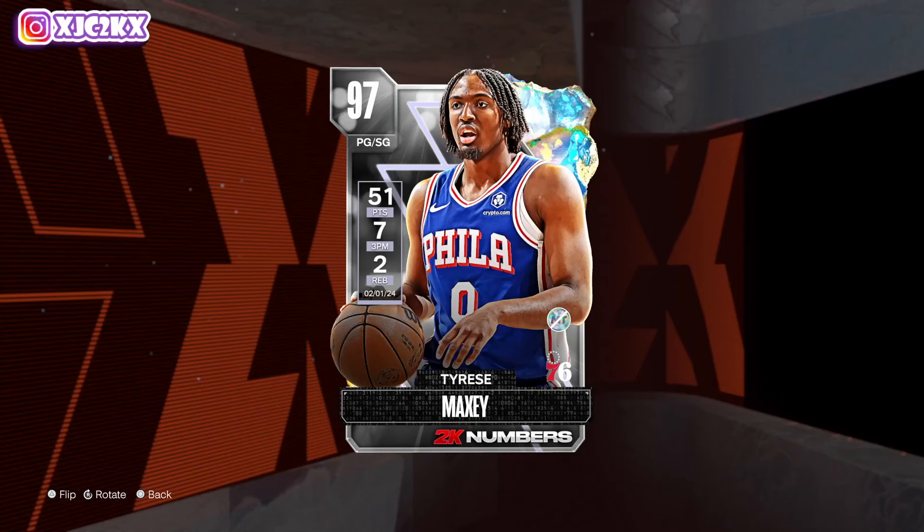What is good YouTube, welcome back to another JC2K video. In today's video we're doing gameplay with the brand new Galaxy Opal Tyrese Maxey. I want to see how good this card is as a free Opal reward. He does look pretty souped in terms of his stats, badges, and animations, but I think he's a little undersized still and I also worry his release is not amazing even if it is pretty fast. I still think he's going to be a really good, really fun point guard option.